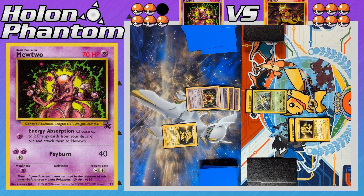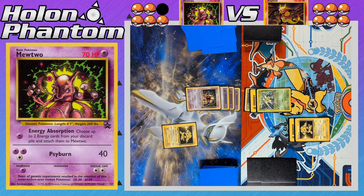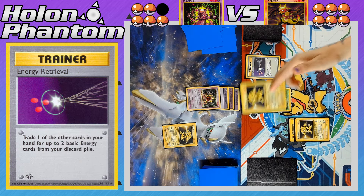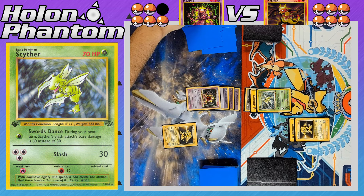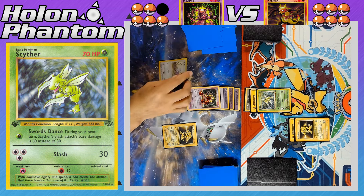Scyther comes into the active spot for the Magmar side, and the player attaches double colorless energy — Scyther is now fully powered up. They then activate Energy Retrieval, discarding an Electabuzz from their hand to get back two Fire Energies from the discard pile. Scyther attacks with Slash, hitting Mewtwo for 30 damage — it's within KO range of another Slash on the following turn.